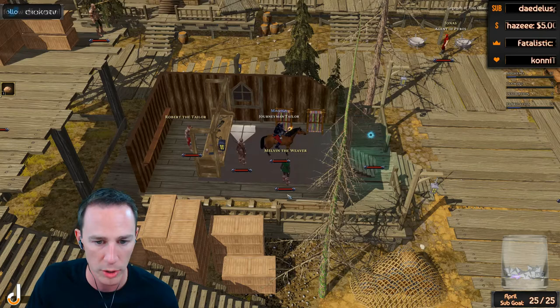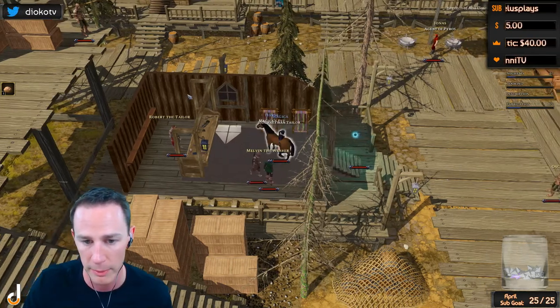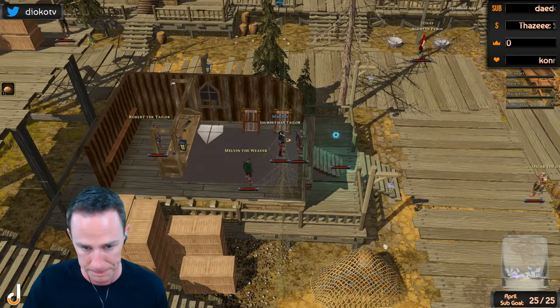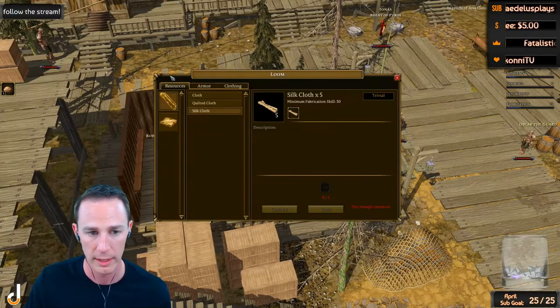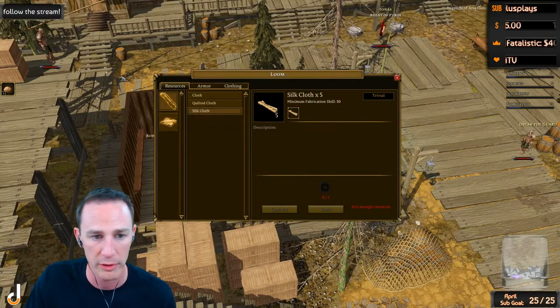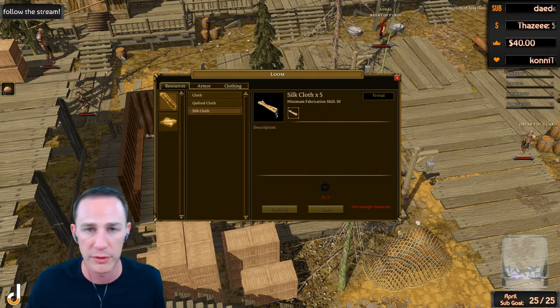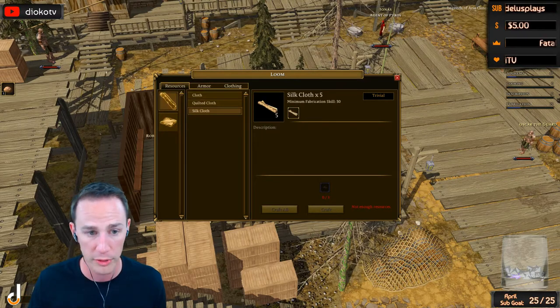We're going to show just some of the basics of fabrication that some people may or may not know about. First of all, you want to go to a tailor in any city. At the tailor, you're just going to look for the loom and simply double-click it. It's going to prompt you with a menu and you'll have a lot of different choices, some of which you may have already seen. If you're new to the game, you may not know what all these options are, so we're going to walk through them.